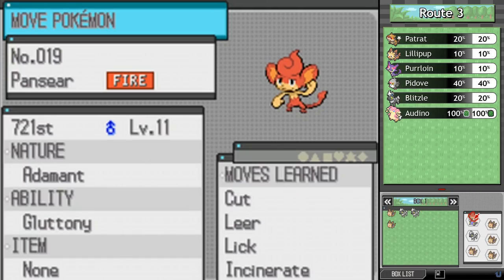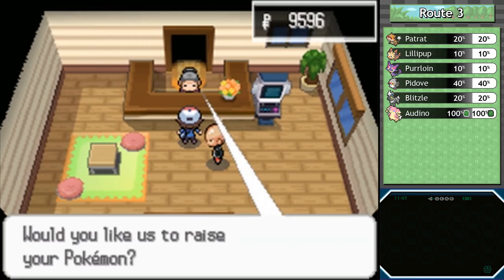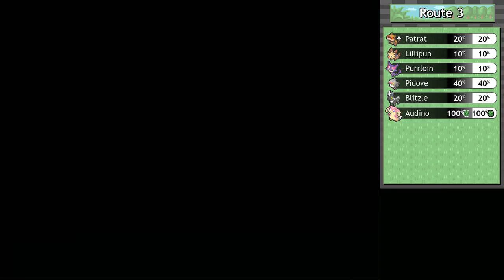I think we're gonna leave Pansear here for a while — we're not using him and I've been wanting to be better to him. Since he's not gonna be on the team, we're gonna have him come back to us a stronger monkey. Besides, this way I don't have to use him in battle. On the note of the elemental monkeys, they've always been special to me. I get why some people don't like them, but my story is more that they're based on the three monkeys — see no evil, hear no evil, and speak no evil.